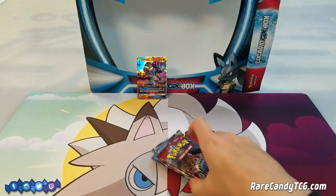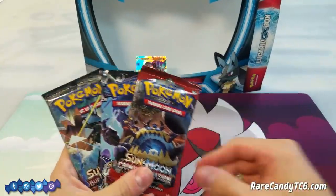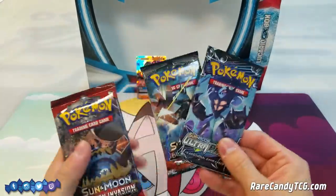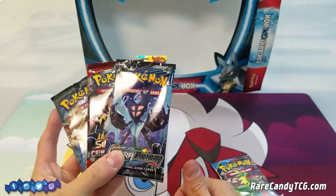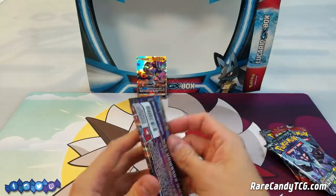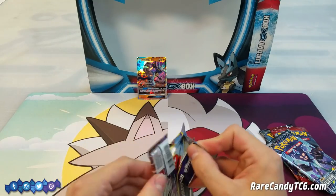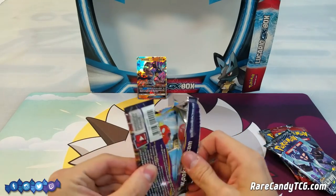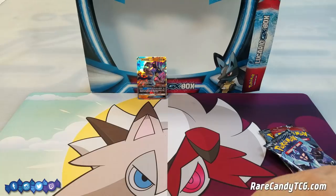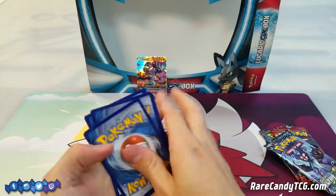For the packs we get in this box, looks like they gave us an Ancient Origins and then the three most recent Sun and Moon sets — Ultra Prism, Crimson Invasion, and Burning Shadows. Let's work from oldest to newest and get this Ancient Origins pack out of the way first. It's not too much in it I think we could use — Ancient Origins was kind of a small set with things like Giratina EX and Vespiquen, but nothing too crazy.